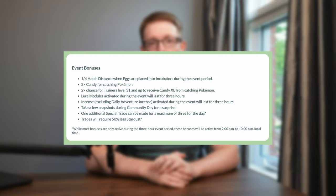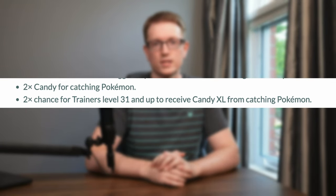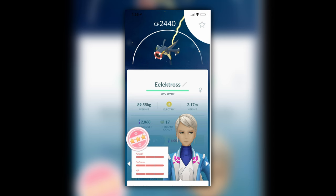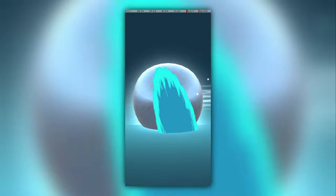However, as part of the Community Day itself, there will be a 2x Catch Candy bonus and a 2x chance of Candy XL. This means this event is an excellent chance to get a good Tynemo and have the resources to max it out. Ensure you evolve a high-level electric mega to optimize this candy collection.